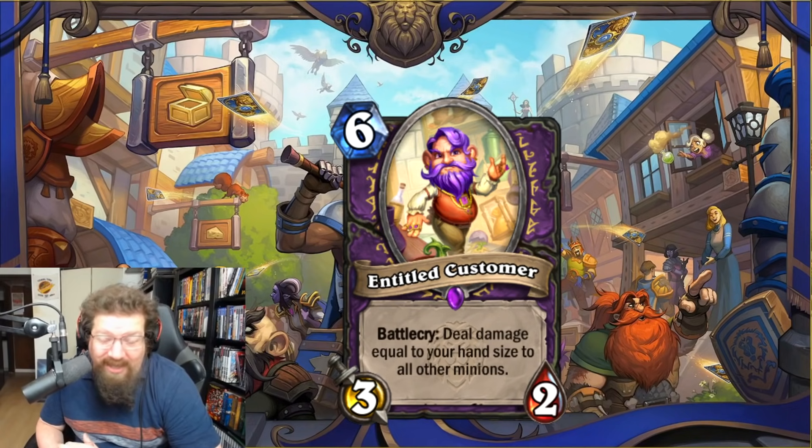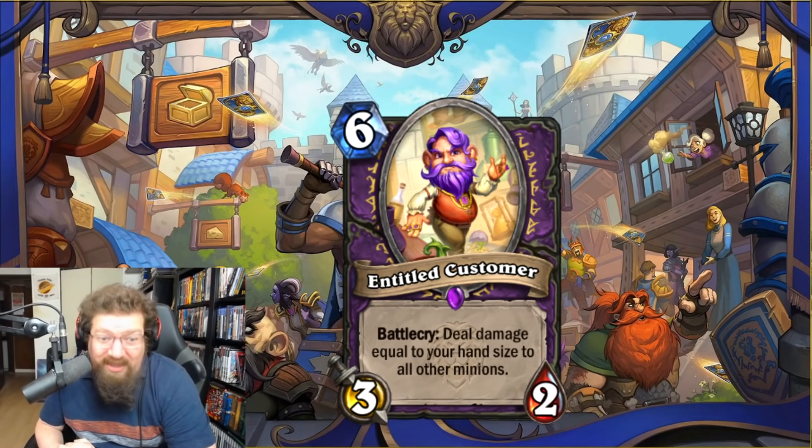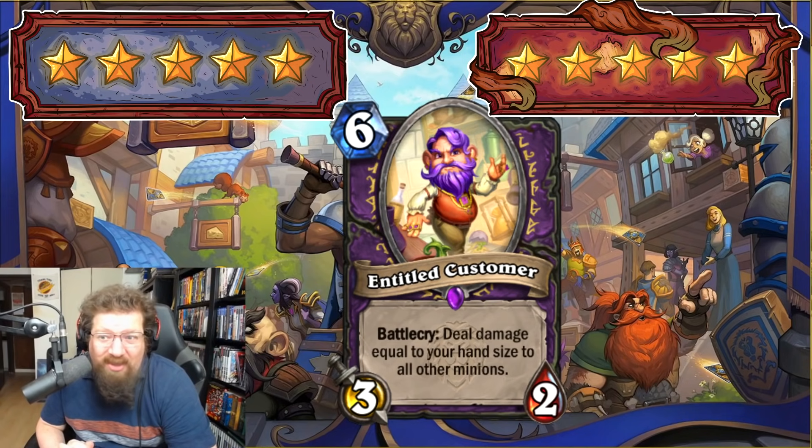Last Warlock card: Entitled Customer — six-mana 3/2, horrible stats — battlecry: deal damage equal to your hand size to all other minions. This will basically clear the board. Renolock will run this in Wild for sure. Any Handlock deck with lots of cards will run it — you just need four or five cards and it's basically a Flamestrike. Warlock isn't going to have a problem with this. I'm actually giving this a five in Standard and a five in Wild — auto-include in any slower Warlock deck. It's that good as a board clear.